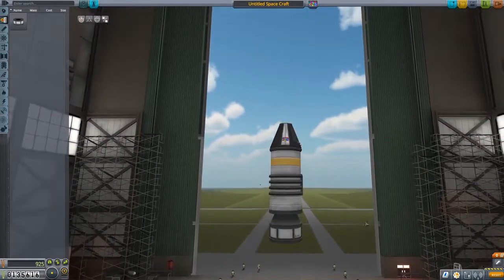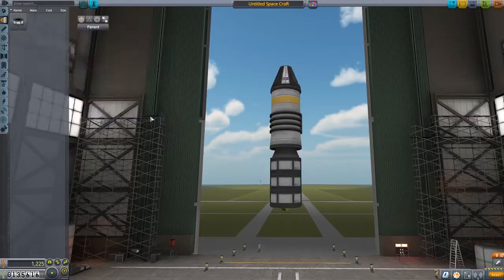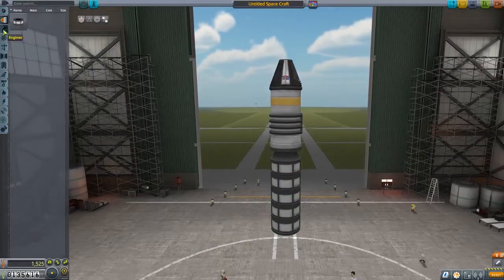With these liquid fuel engines we also need fuel tanks, and one isn't going to be enough to get us where we need to go. The tutorial I played used five and that seemed to work pretty well, so we're going to go with five along with this liquid fuel engine.